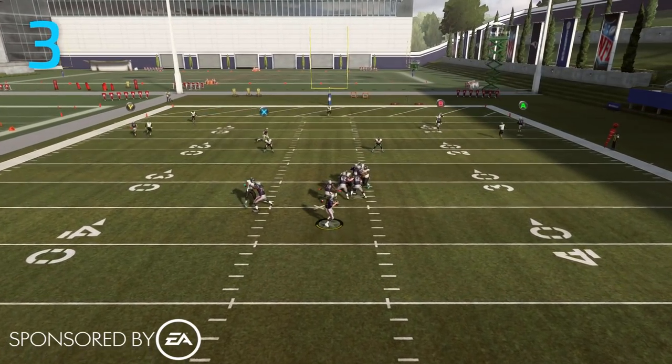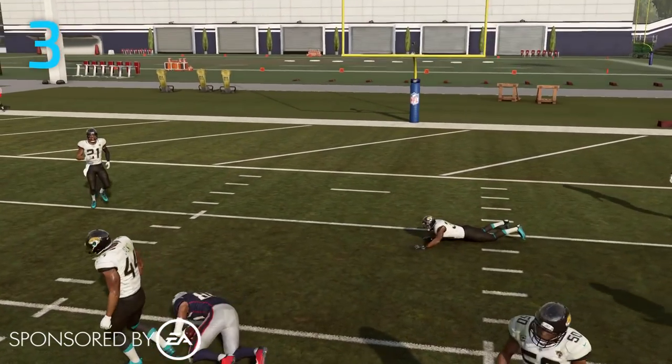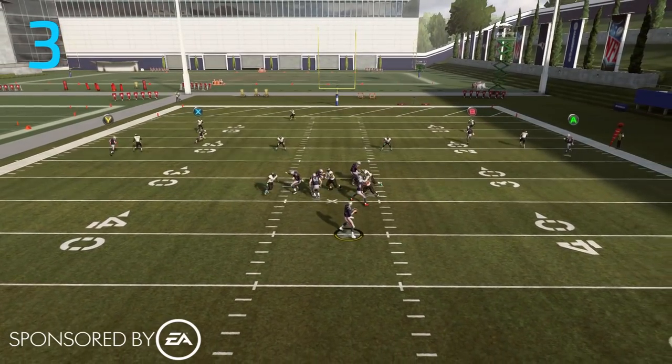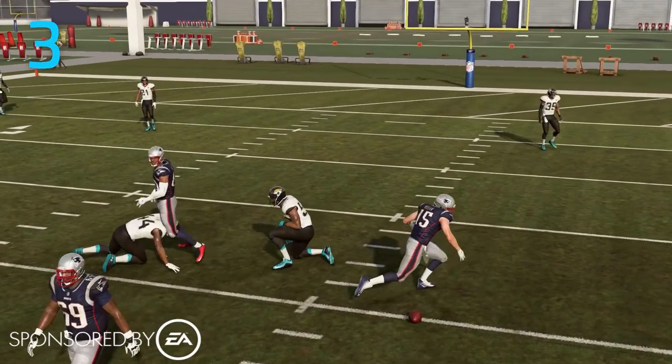Against cover three, zones are going to do a better job of playing the S post route. That deep safety made Jordan Matthews make a very contested catch. And it's not just deep defenders — underneath defenders, like this linebacker, are going to do a much better job of reaching up and getting a hand on the ball.